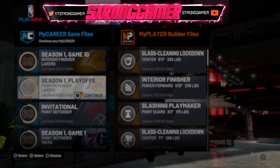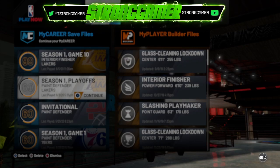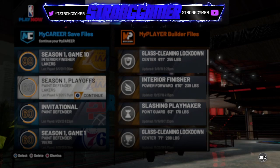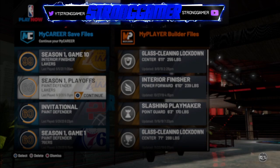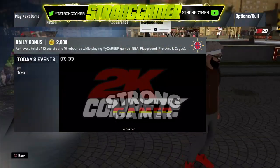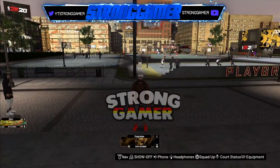I'm loading up a 60 overall to show you guys that everything is on PS4. Just remember the build we're loading into the park is a 60 paint defender. We're waiting for it to load. Me and one of my friends found out how to get clothing to transfer on PS4 — shout out to my boy Greening. He made it possible for me to record this because he has it on his account, so I'm on his dummy account.